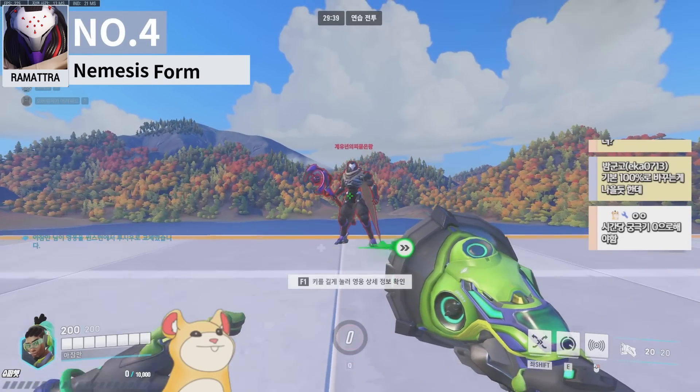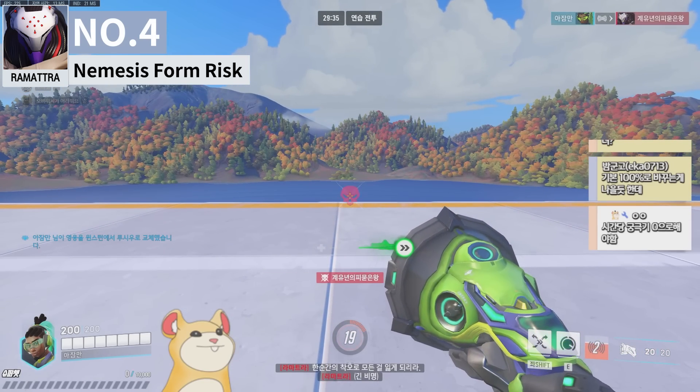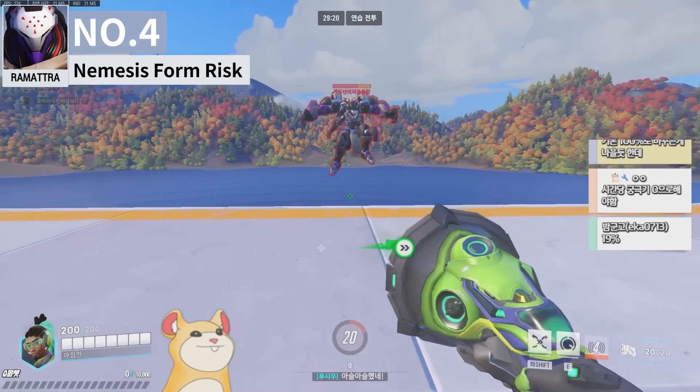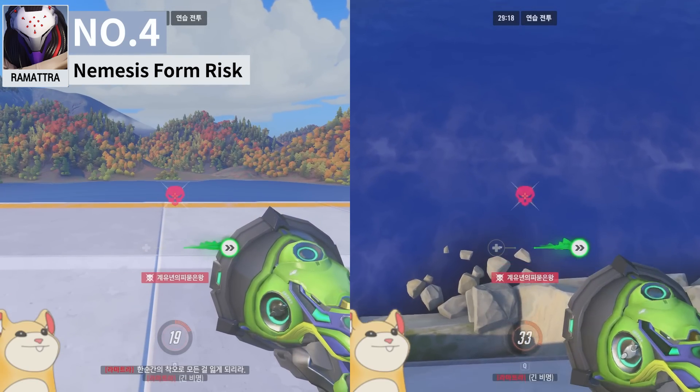Ramattra gains additional armor when going into nemesis form. This also means that if you get booped off in this state, you give players more ult charge. In other words, if you're about to die from being booped off, make sure to cancel nemesis form to avoid giving extra ult charge to enemies.